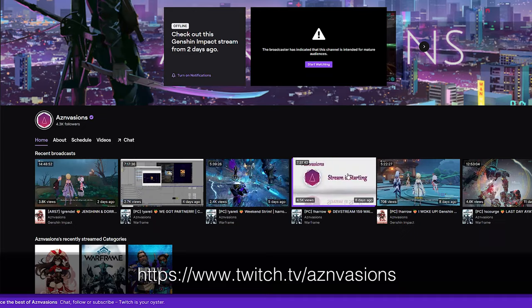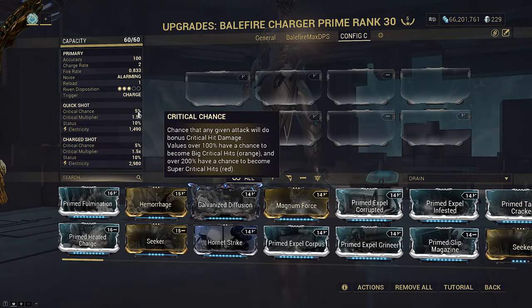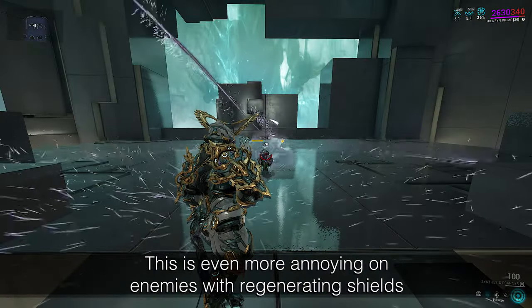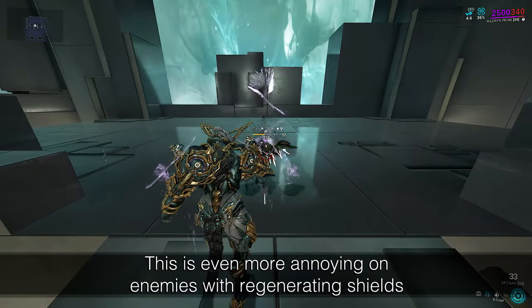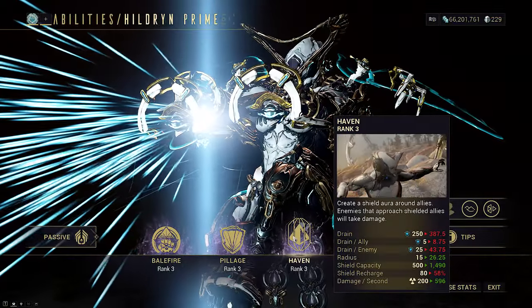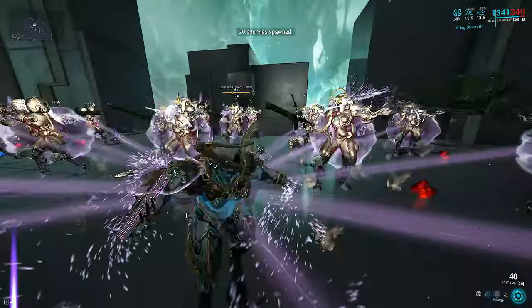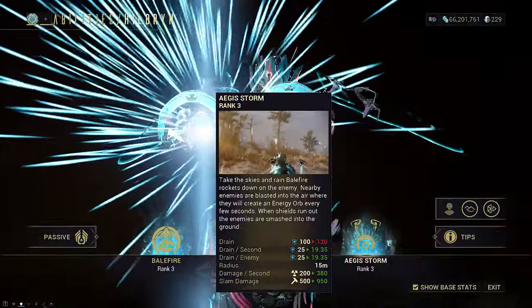This also means I assume you have a general idea of how Hildryn works: her one being a raw damage, low status, crit exalted pistol; her two stripping shields or armor — I say 'or' because if enemies have both it requires two casts to full strip; her three giving shield regen to allies and passively damaging enemies, famously known for the Blazing Pillage Haven augment; and her four, most often subsumed off, which lets you float and produce energy orbs — useful but niche.